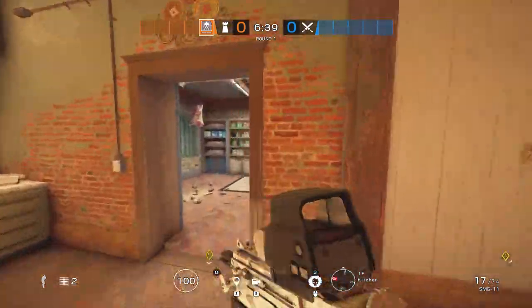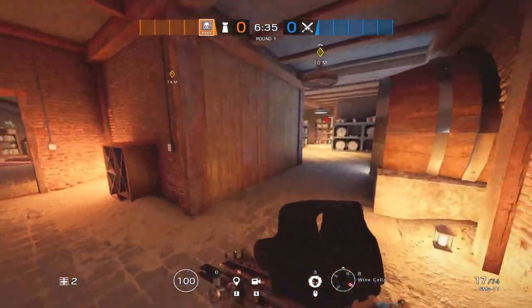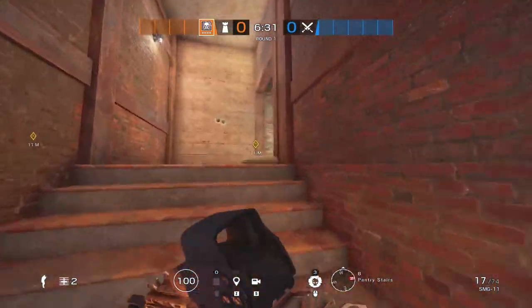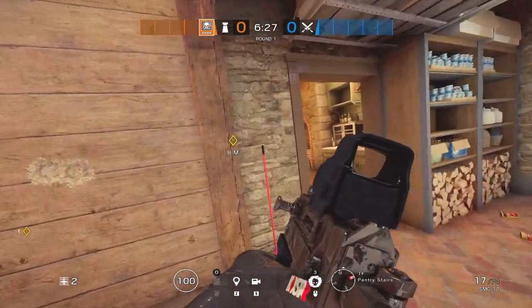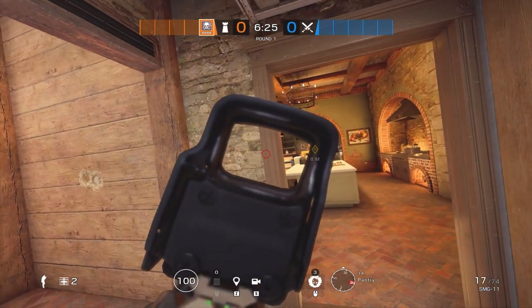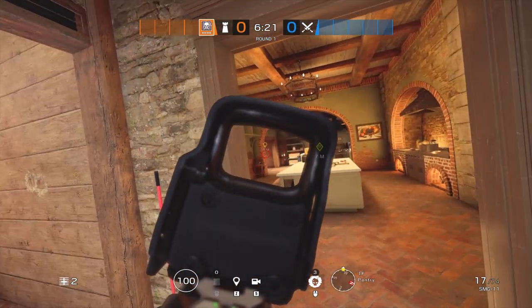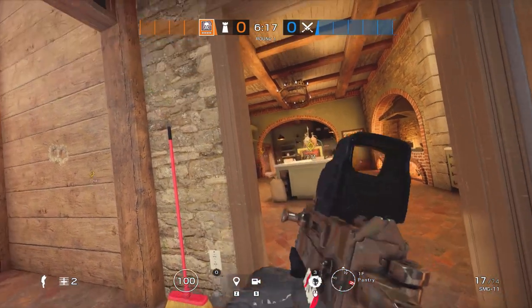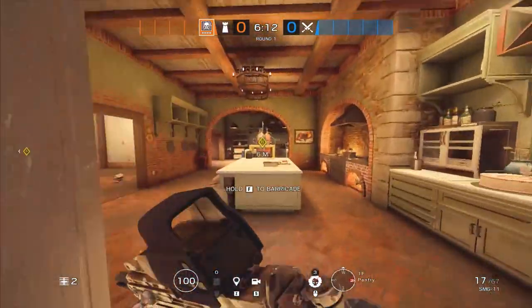As Jaeger, you're on roam. I like to play somewhere downstairs early and then come up here in the Pantry later in the round — assuming no one's pushing there. If they are, kill them when you flank. If no one's there, you can play on this door and have a crossfire with Echo or Maestro on this door. They can hold against getting pushed hard, and you come in from a different angle and kill them when they're running.